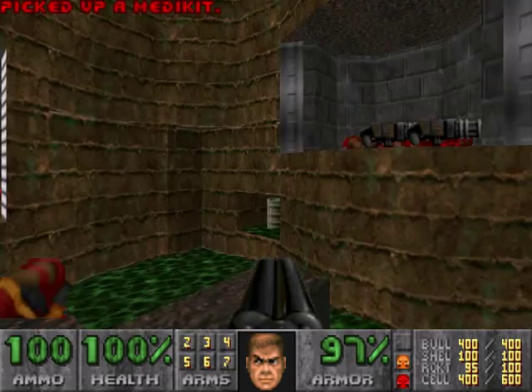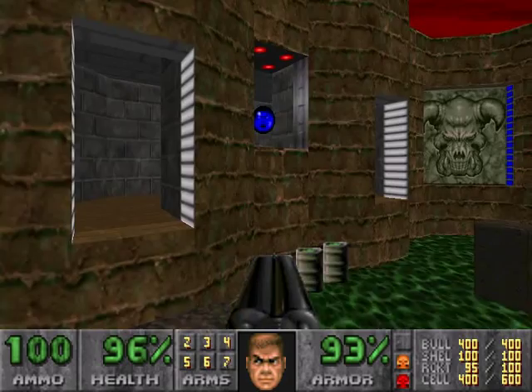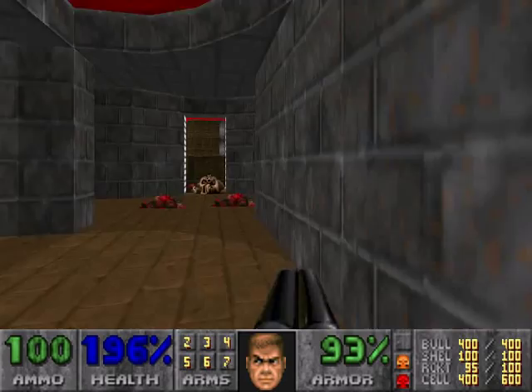Alright, last secret is over here. What I'm gonna do is drop that down, run in here — ah, shit, I messed it up. Let's try that again. Just run in one of the windows near the soul sphere and then you can climb up and get it. It's not considered a secret, so...